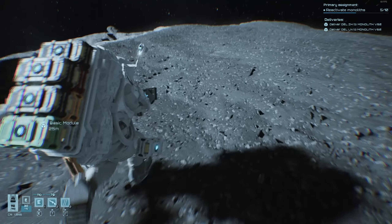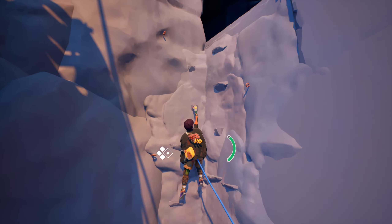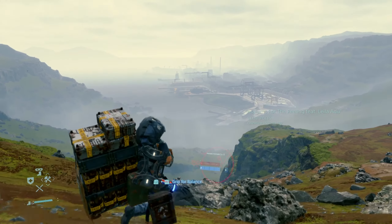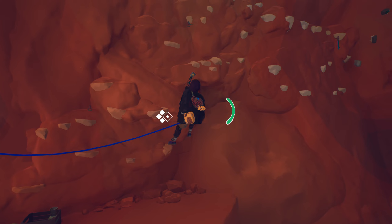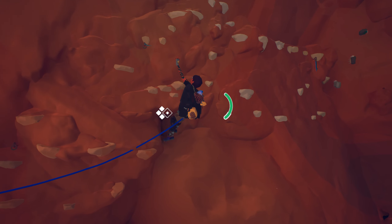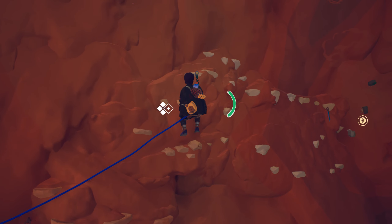We've all played walking simulators, but what if we took that walking experience and made it vertical? Just like Death Stranding turned the walking part of the walking simulator into an interactive experience, this game turned the climbing part of a climbing simulator into a brand new finger-cramping adventure. It's time for Jusant.